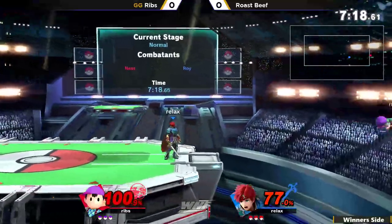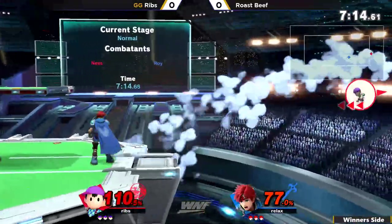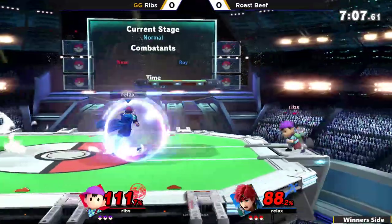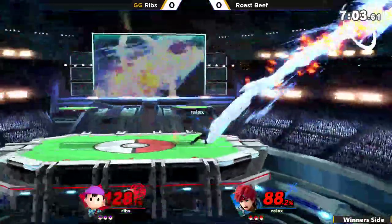Forward throw into the forward tilt, not going to kill but very dangerous for Ribs. Air dodge is up once again, get-up attack gets jumped over, and an F-tilt is going to be punished here. Nice use of the ledge trapping here from Rosebeef, but Ribs finds his way onto stage with the PK Thunder.